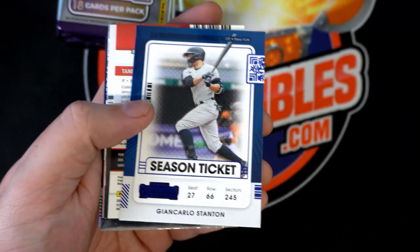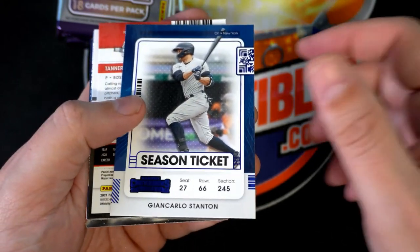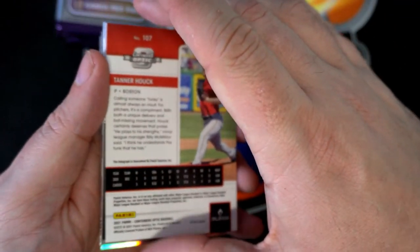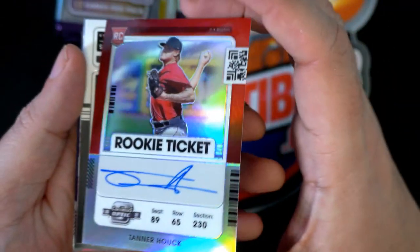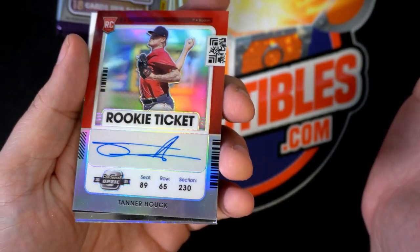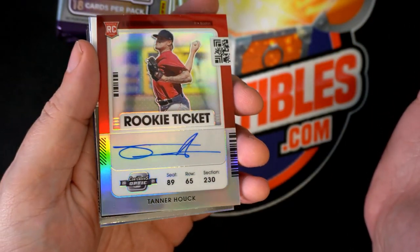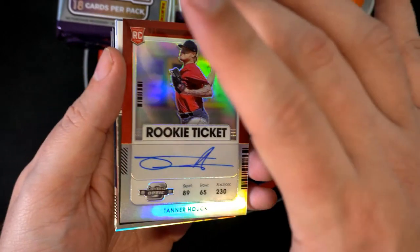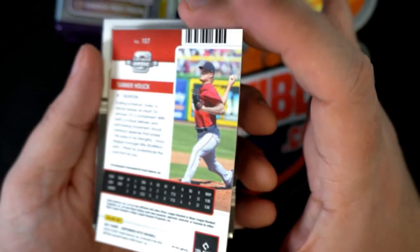Here's a blue foil Stanton, and the Red Sox — oh! The Red Sox rookie, oh my, that's a nice one there. There you go, that's what we're looking for! Yes sir, that's a really nice rookie card — rookie ticket.